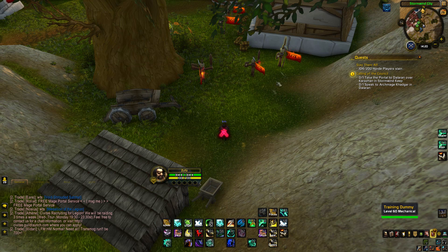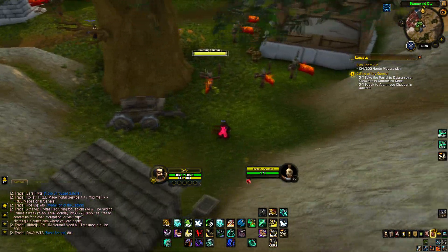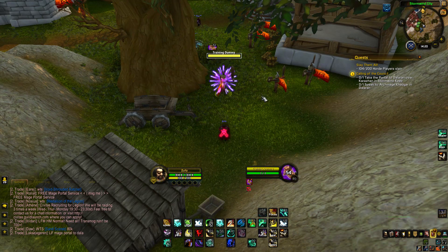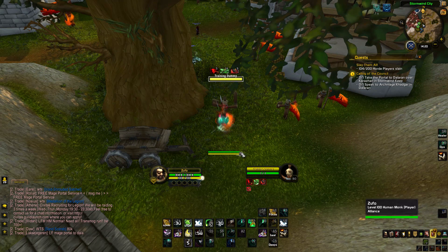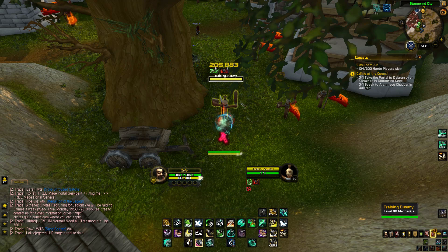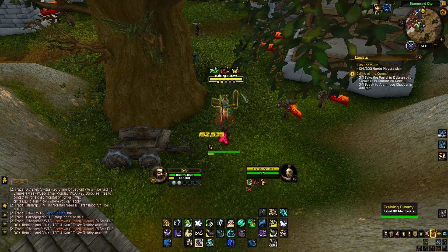Let's get to the burst. How I would burst is really simple. You come into a fight, and if it's a 1v1 you could paralyze him first. Use Touch of Death, use Serenity, then go: Fists of Fury, Blackout Kick, Rising Sun Kick, Blackout Kick, Tiger Palm, Blackout Kick, Tiger Palm, Rising Sun Kick — and you just do a lot of damage. That's basically the burst.